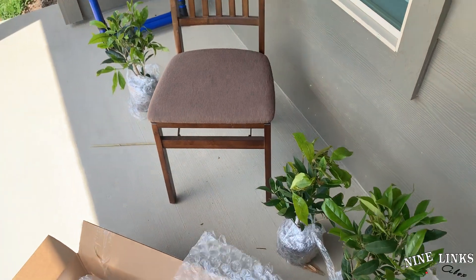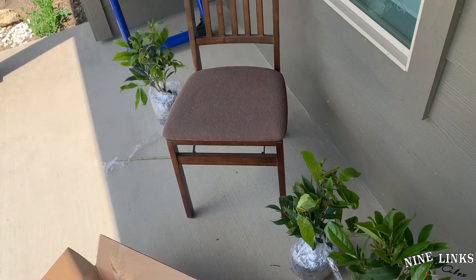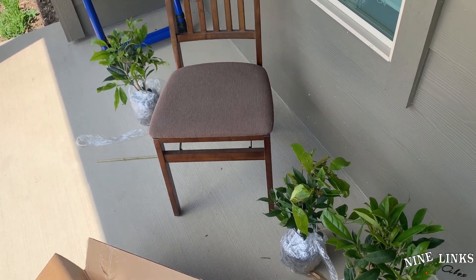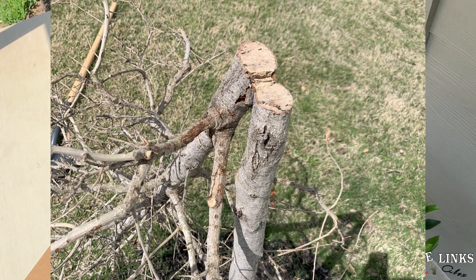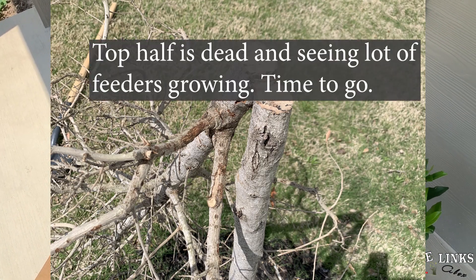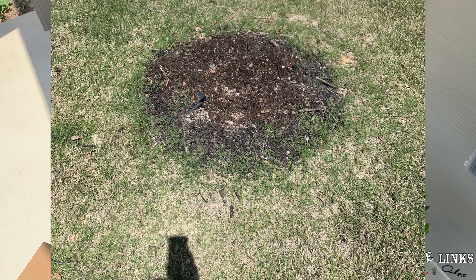The builder gave us two trees in the front - both live oaks. I'm not a big fan of live oaks, and one wasn't doing too well, so I called the homeowners association and got approval to take it down. I chopped it off, got the whole stump out - you can see that picture right there - and I'm going to plant one of the sweet olives in the front.